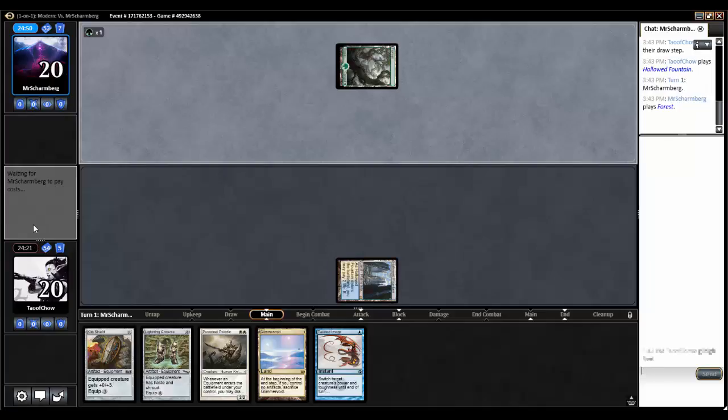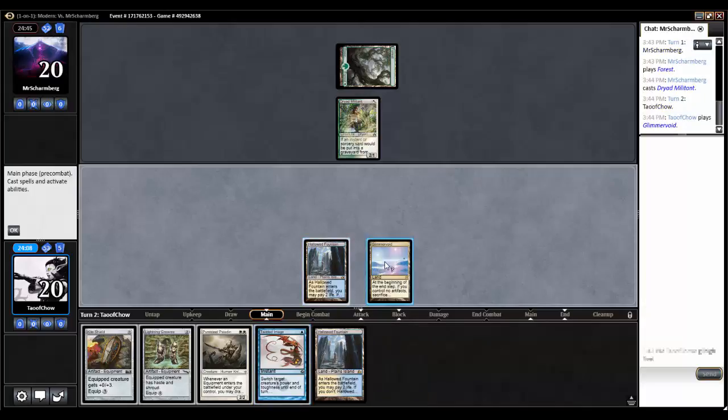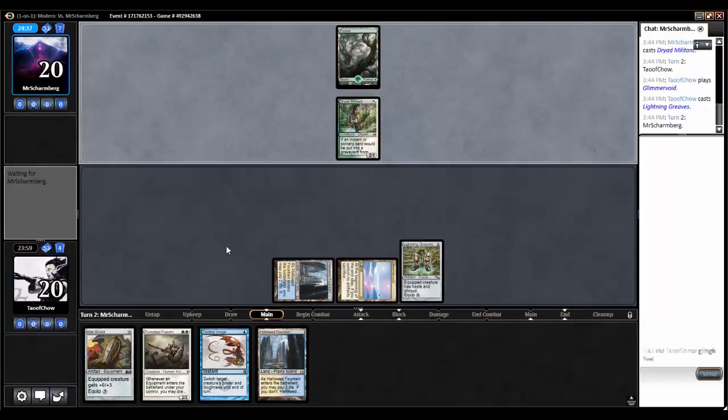Say hello to our opponent — they're playing green with Dryad Militant. We'll go with a Glimmer Void, tapping for Lightning Greaves. And then we can put the Lightning Greaves on our Pure Steel Paladin to protect him from any removal. Once we get the Lightning Greaves on him, we can put out the Kite Shield and see if we can draw into our win conditions.